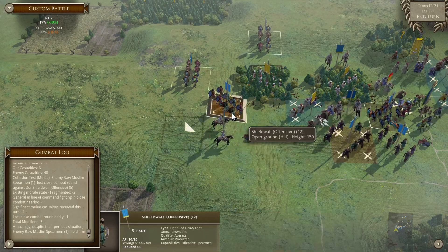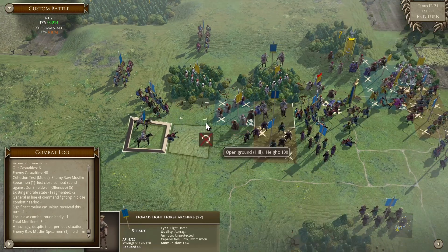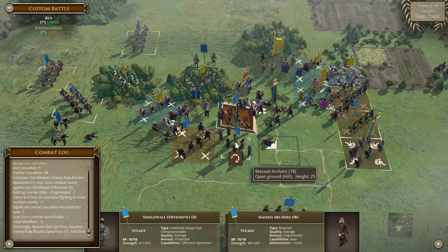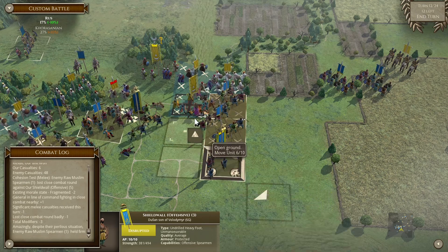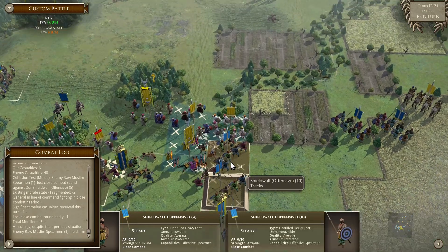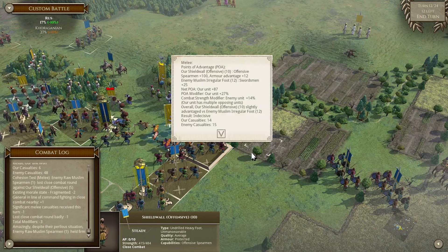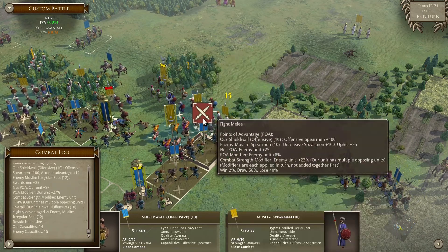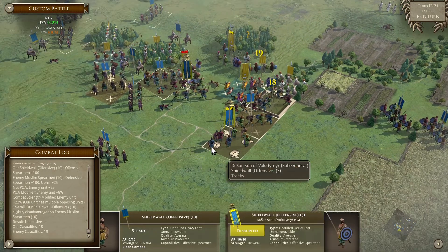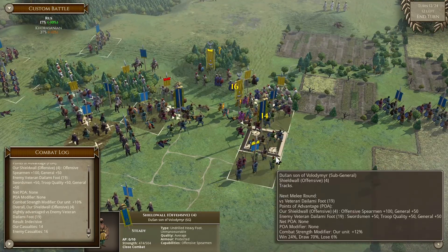So what we're gonna do here is try and charge him next turn. That is not good. Here we are not gonna do this. Great chance of winning this one, not such a good chance of doing anything here. We will move here. That's perfect.